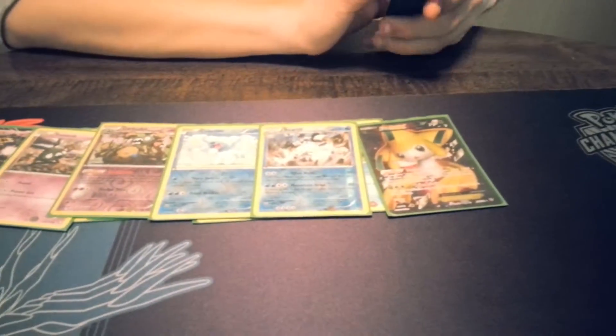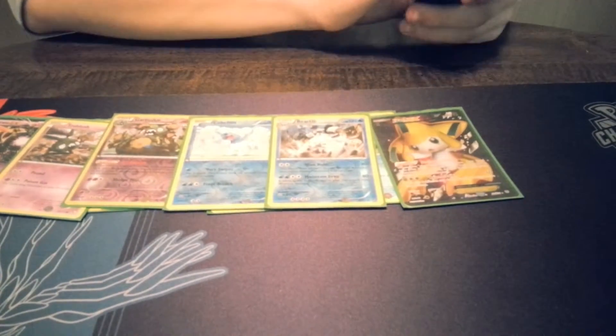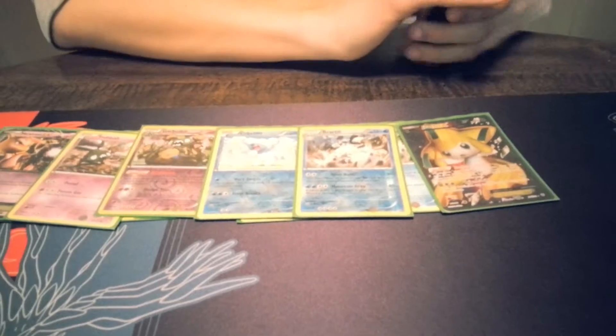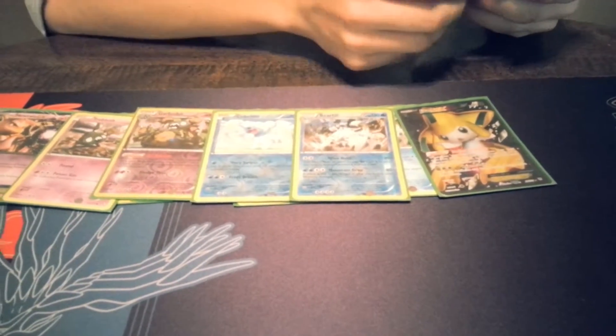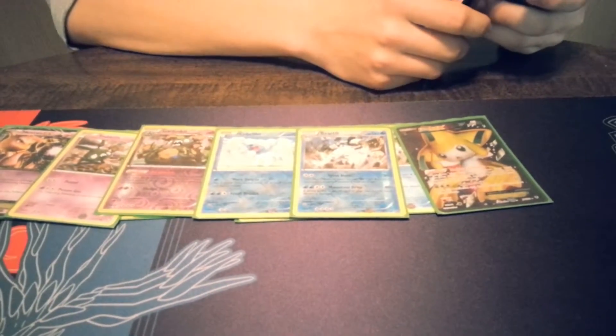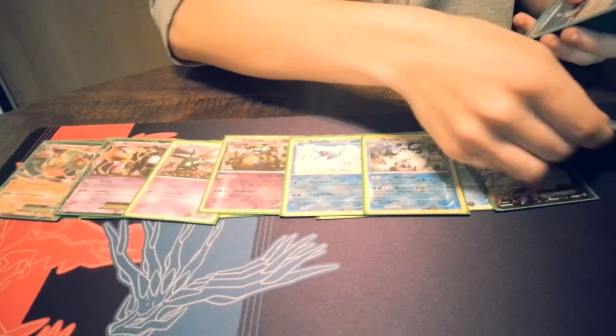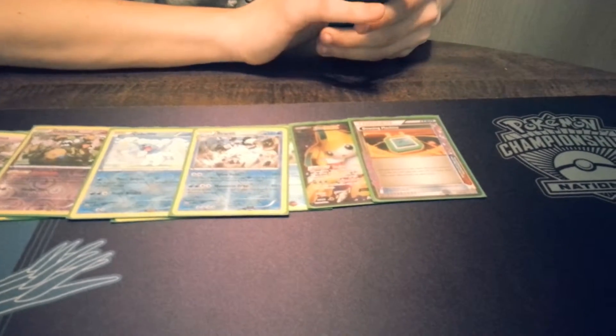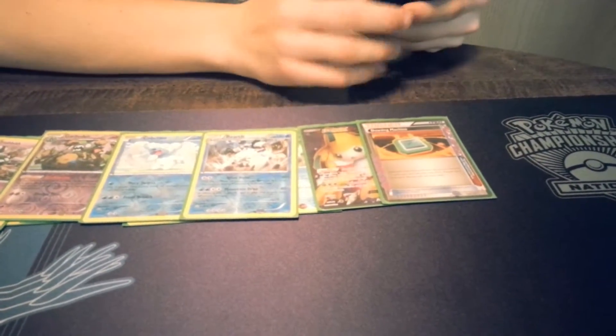And then one Jirachi. It may seem contradicting to Garbodor, but it actually does help quite a bit. So that's the Pokemon lineup. Our ACE SPEC of choice is Dowsing Machine — get back the cards that we need. Seems good.